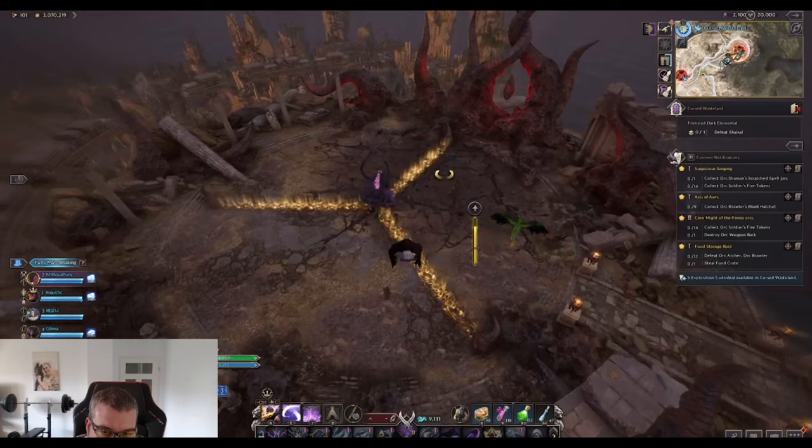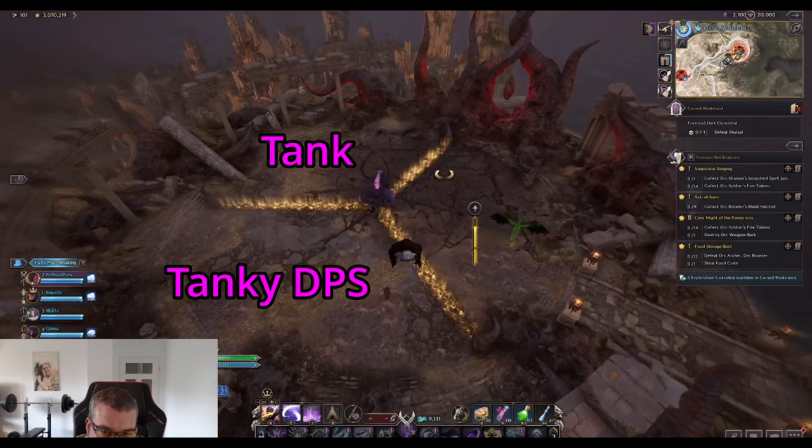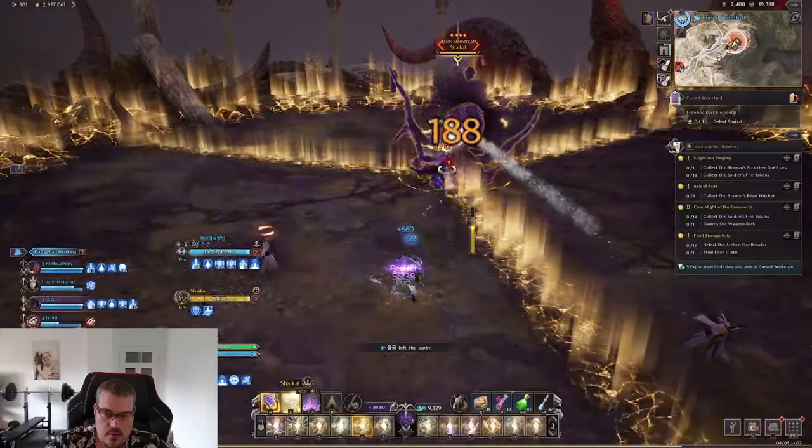Once you made it to the boss, you will see three separate areas. The best setup is: tank in one area, the most tanky DPS in another area, and the other three DPS and the healer together in one area — so it's a 1-1-4 setup. The fight starts quite slow.